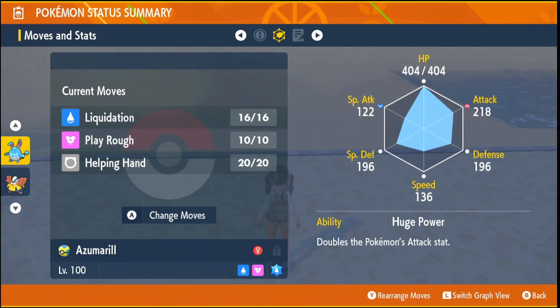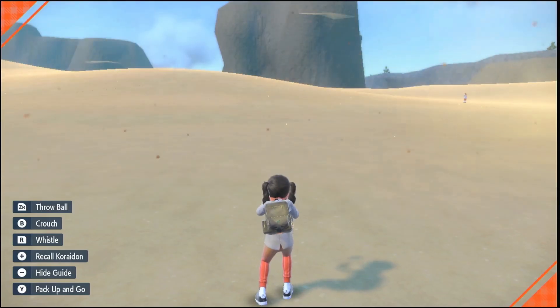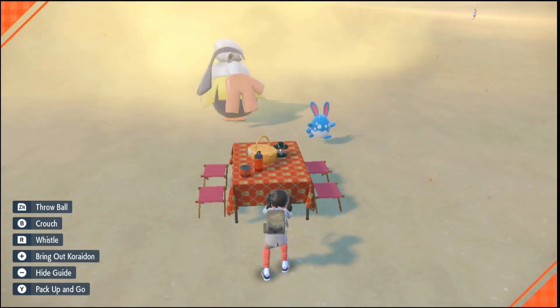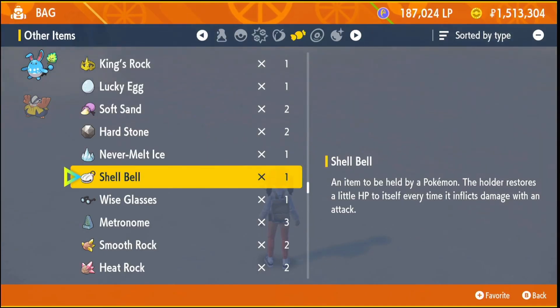Make sure your Azumarill has 3 moves and make sure your Hari Armor has Belly Drum. Now just start a picnic, wait a few seconds for the game to register it, then come out of the picnic. After you've done this, your Azumarill should have Belly Drum.